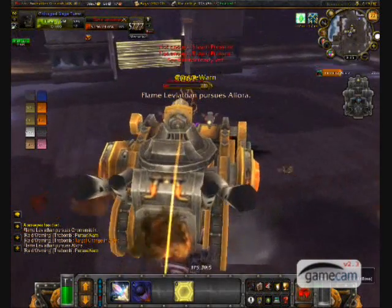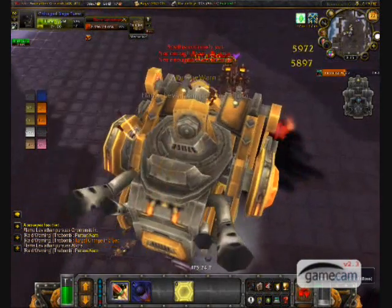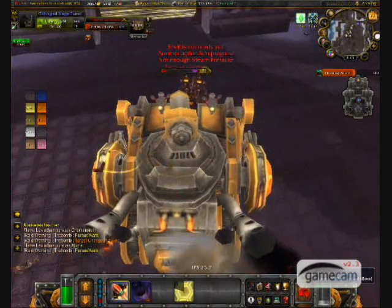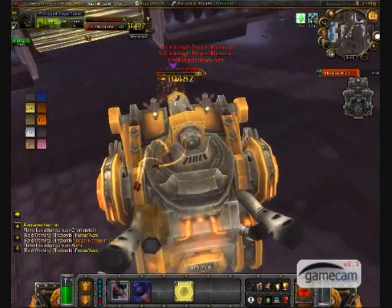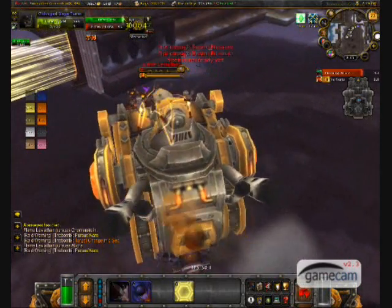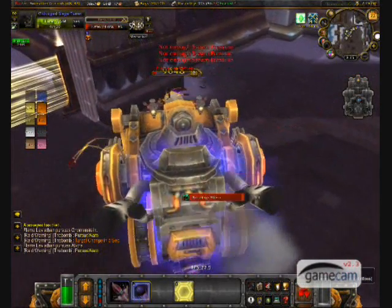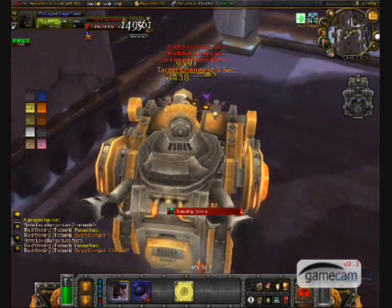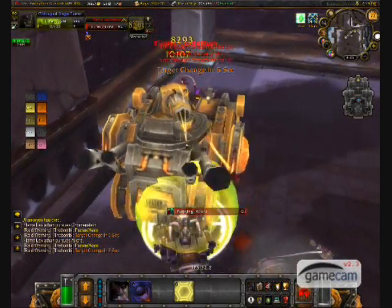Salvaged Demolishers: during this encounter, demolisher drivers have four jobs and passengers have one. The passenger's job is to load themselves onto the catapult. The driver's job is to shoot the passenger onto Flame's back as quickly as possible when they are in the catapult. Their other two jobs include DPSing the boss hard and helping choppers recover ejected raid members. Their final job is to run away from Flame Leviathan when he is charging them.